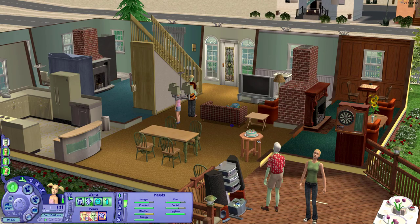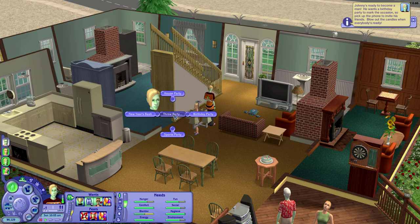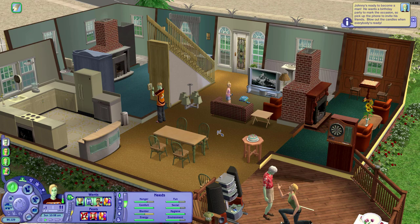That is the family in a nutshell. Let's press play and get started on the scripted events. We get a pop-up right away that says Johnny's ready to become a man — he wants a birthday party to mark the occasion. The first thing we're going to do is take Johnny over to the phone and throw a birthday party. It's 10 AM so we still have plenty of time to get to the cake.